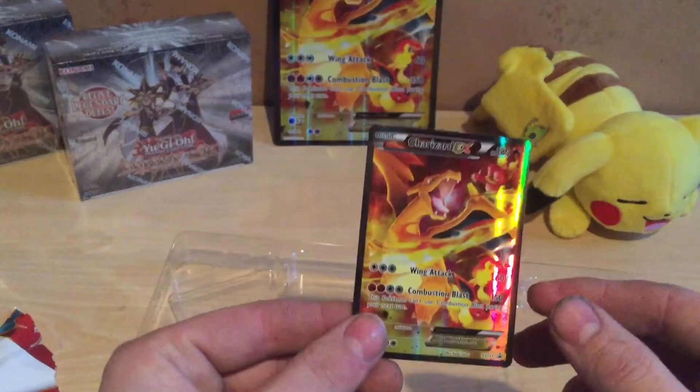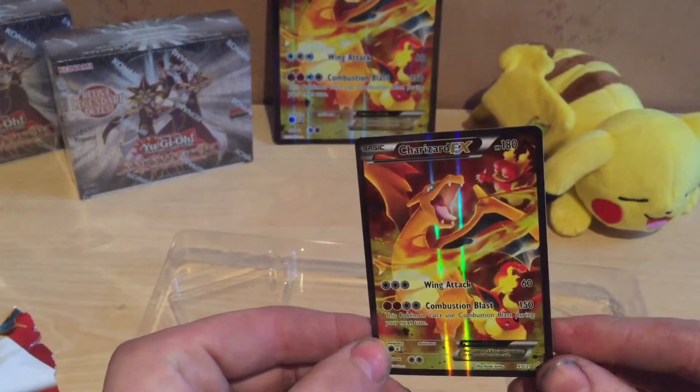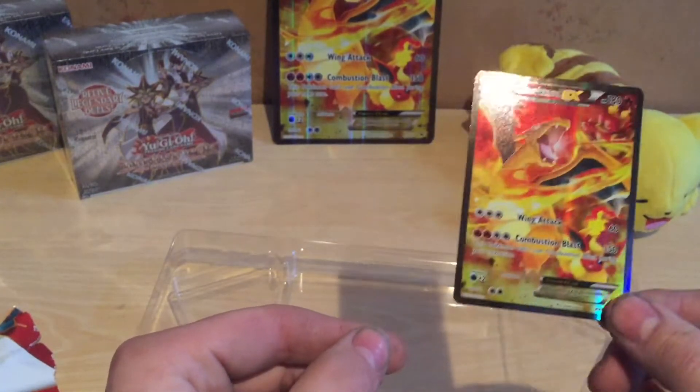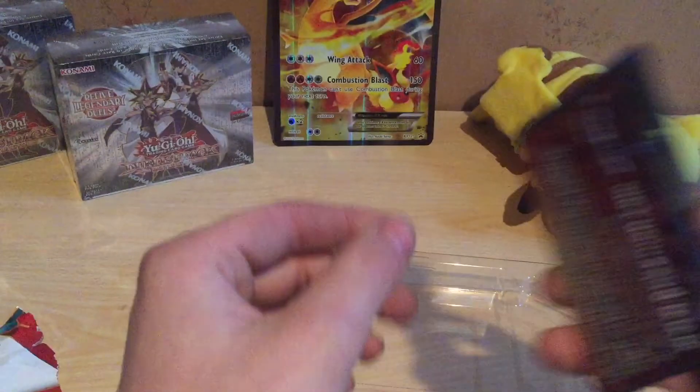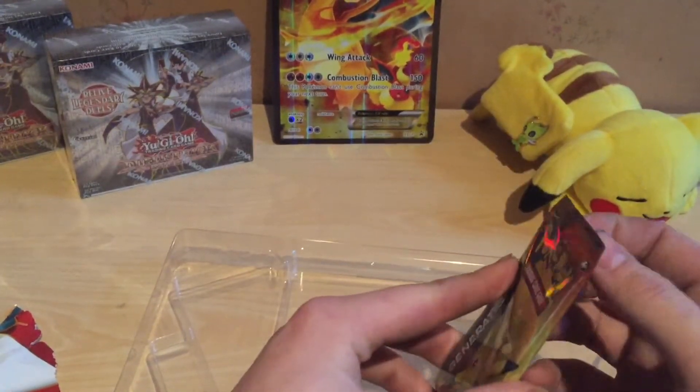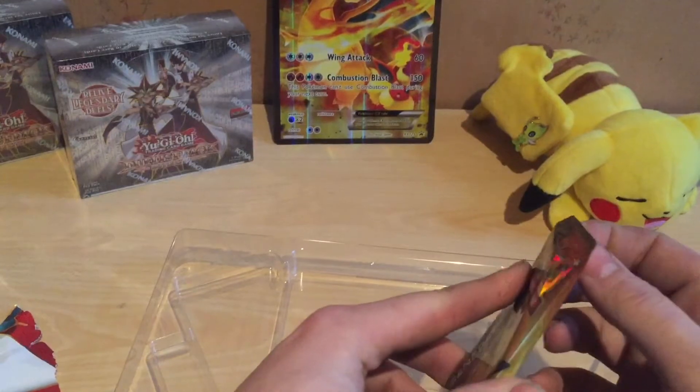Then we have the small one. My friend unboxed it. Look, it's very awesome. Here we have the first package — it's a Pikachu. I hope it's a Pikachu once again, for the fourth time in a row.